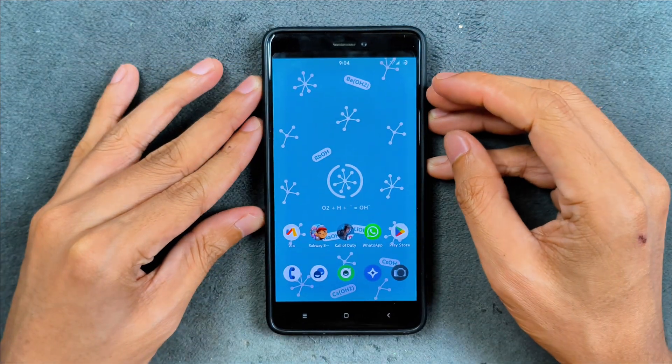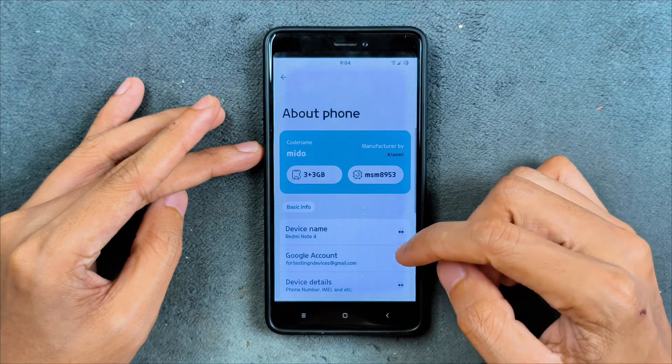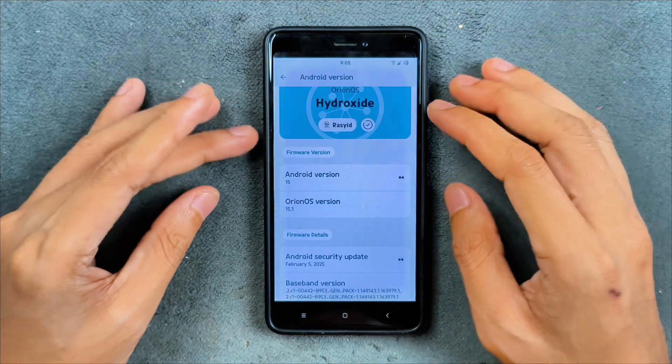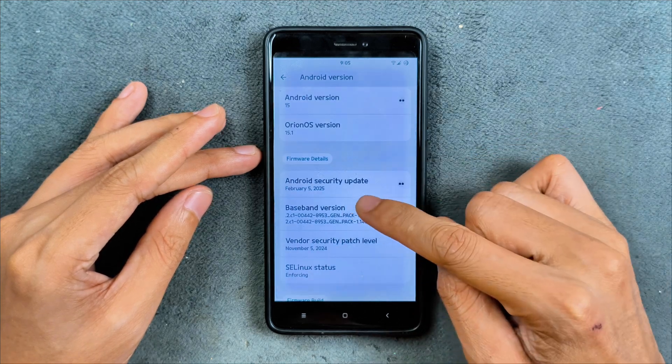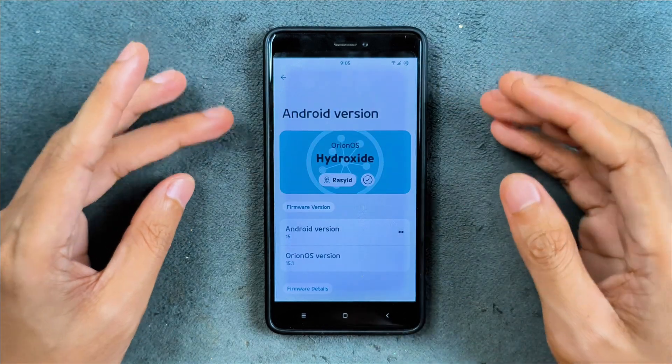I have been using this ROM for a few days now and it's a pretty good ROM. As you can see, it is running on Android 15 — this is the official version of Orion OS. The version is 15.1, the security patch level is 5th February 2025, so this is the latest build of Orion OS for this device.